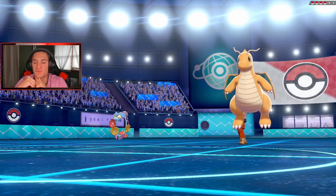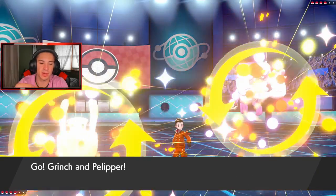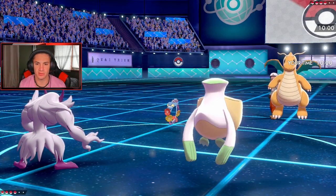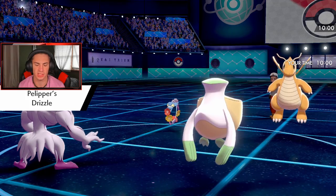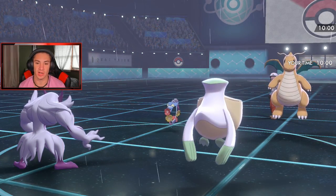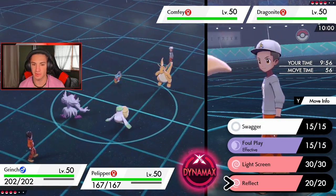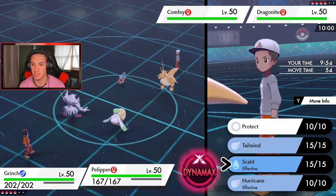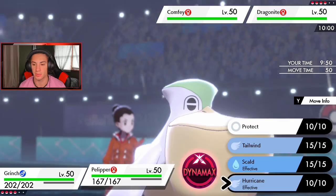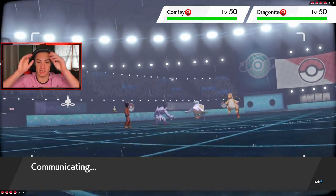Battle number two — he goes Dragonite and Comfey. That's fine by me. He's going to trigger that Weakness Policy and I'm going to set up Reflect and roll from there. Reflect and Tailwind — if I get up Tailwind I can bring in Salamence and start rocking. He has Draining Kiss so I gotta watch out. I'd rather get off that Tailwind first. We're going to see Draining Kiss come out here.